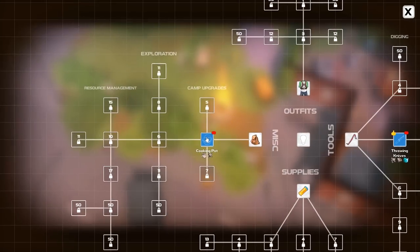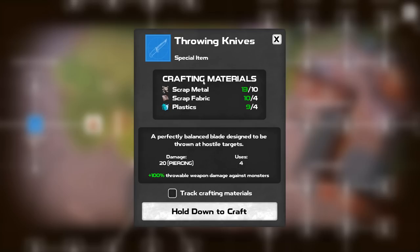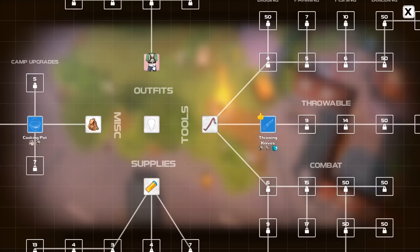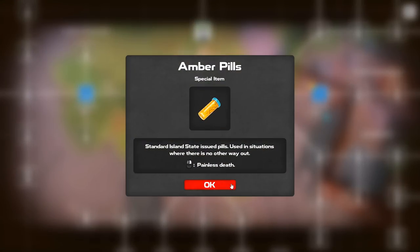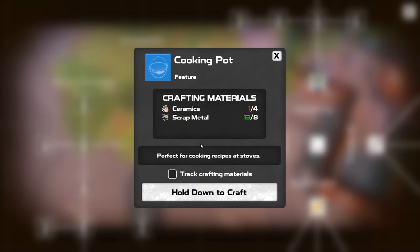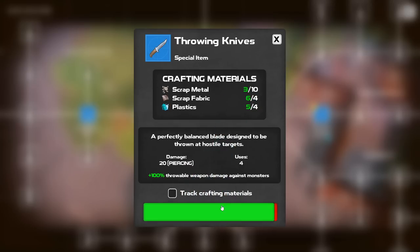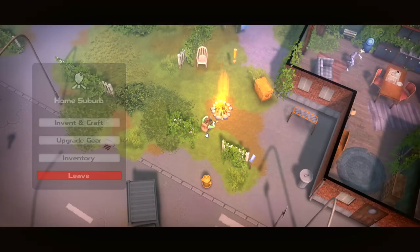Now what do we have over here? It's a cooking pot. On that side, we have throwing knives. Oh, so maybe I have to craft it for the first time before I can actually make it. I do like the ability to track some of the things you're after. Oh, we've got different armored outfits up there too. We also have amber pills — state-issued pills used in situations where there's no other way out. Okay, so they're like suicide pills. Gotcha. We don't have enough ceramics for the cooking pot. Let's just run around for a little bit. The crafted item has a limited number of uses — the uses are automatically replenished when you come back to a campfire. Good to know.